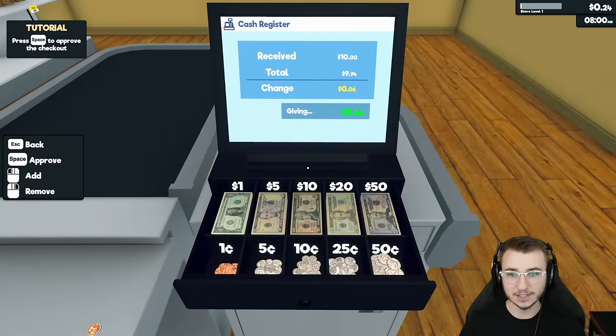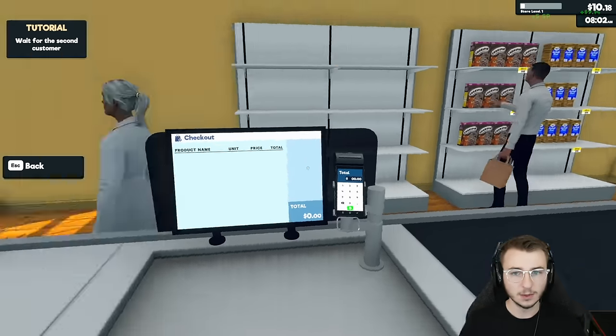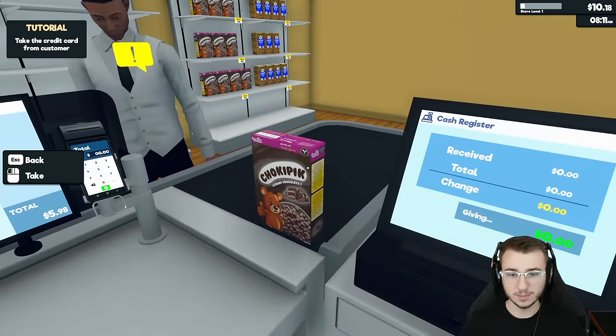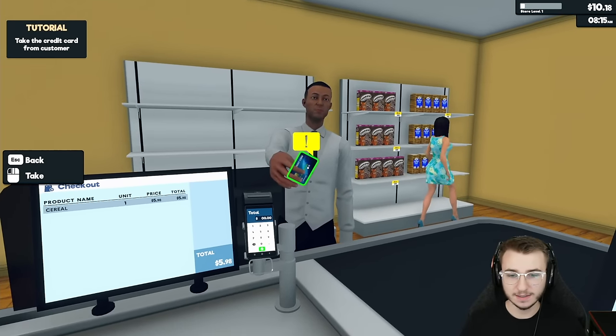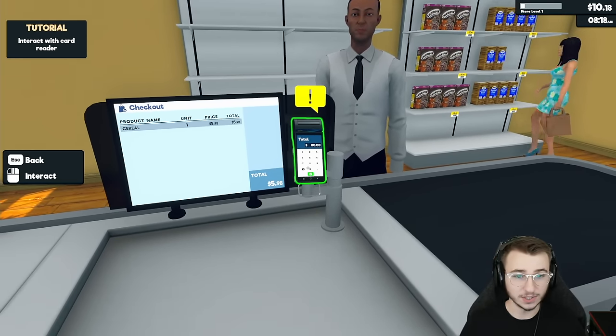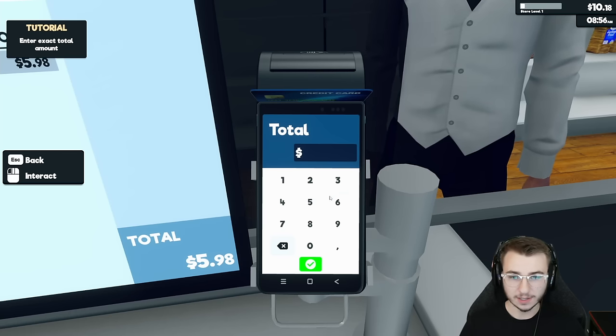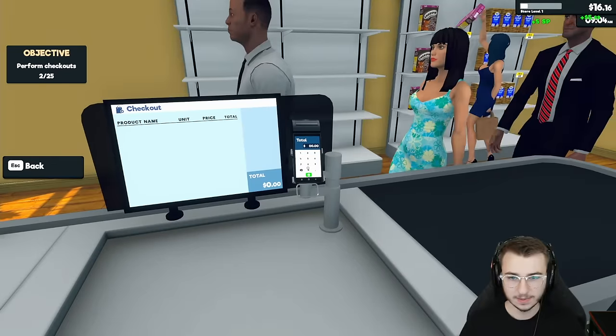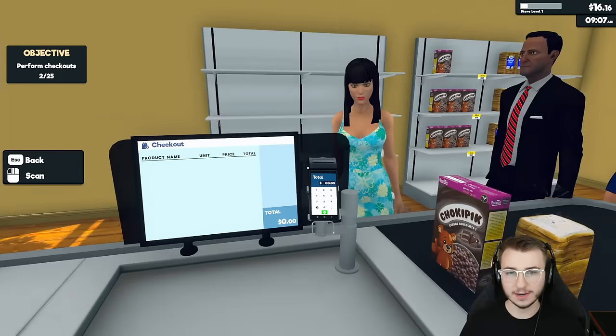How do we actually give the change to her? Space bar. Okay, have a good one ma'am, thanks for stopping in. This guy's got a card — got our total right down here on the corner of the display, $5.98. No math required, I love it.